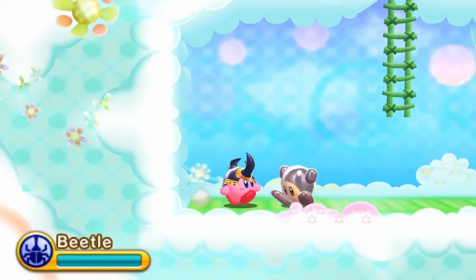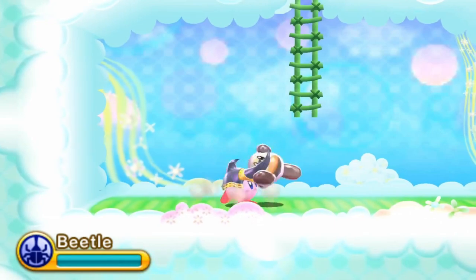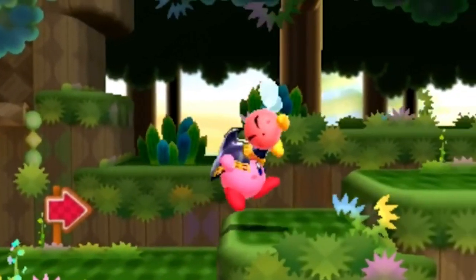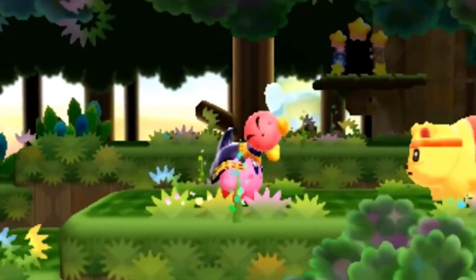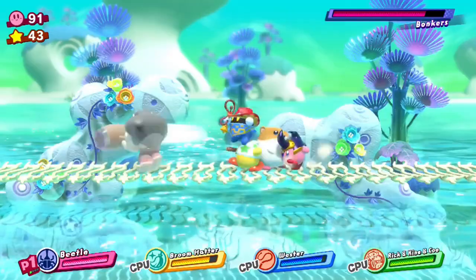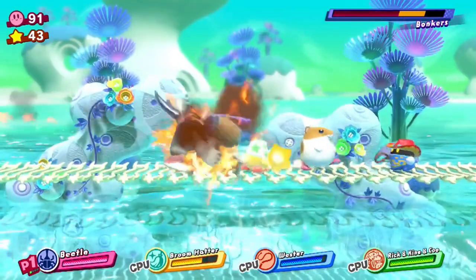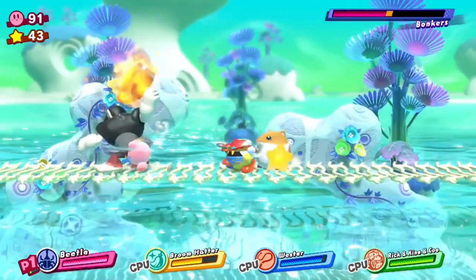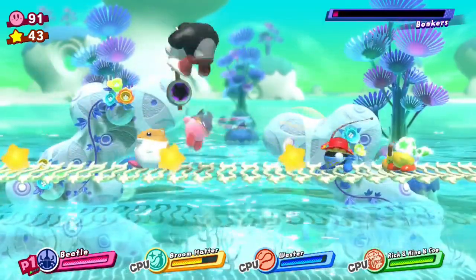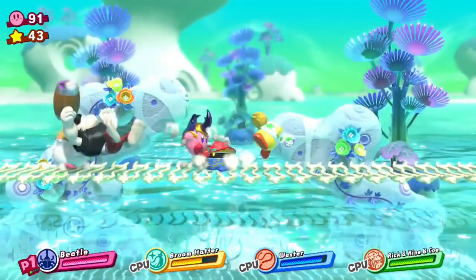And one final aspect of Beetle: since they seem to love having these bug-related abilities involve throwing stuff, it even has a grabbing move where the caught enemy can be carried around and then thrown or slammed into the ground for a ton of extra damage if it's still alive. When it comes to combat, there really isn't much that Beetle can't do, making it possible for the ability to become a complete powerhouse in the right hands — unless there's some competitive Kirby player to tell me I'm wrong.